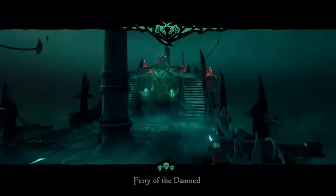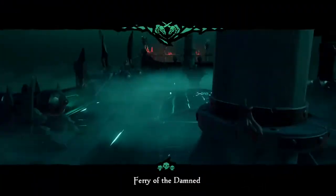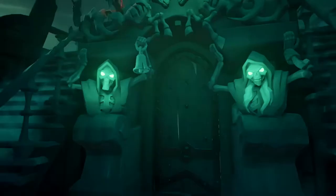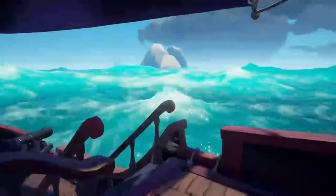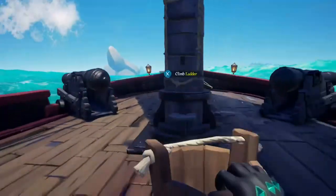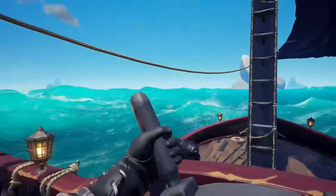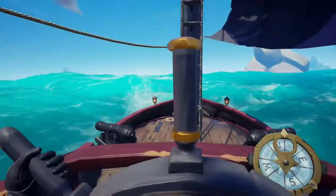Coming in at number one for the top five best features of Forsaken Shores: the new quest and voyages. The Merchant Alliance is getting a new voyage where you do a cargo run — you pick up cargo and take it to a destination without having to find animals. The better you keep your cargo safe, the more gold you earn, so it should be a really good new voyage to grind. On top of that, there'll be a new quest line around fire and the Devil's Roar area, hopefully revealing the lore — maybe going into a volcano, finding something magical. I don't know what the quest is about, but I'm hoping it'll be the best quest line yet with the most story, new characters, and permanent additions to the game.